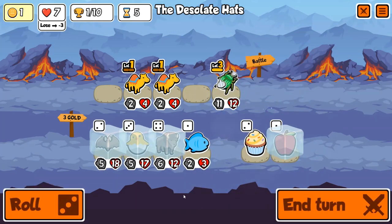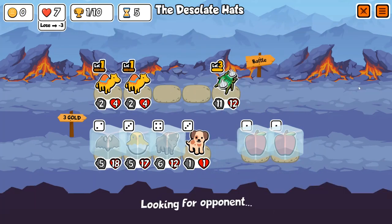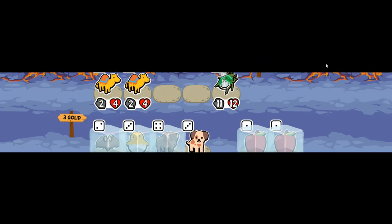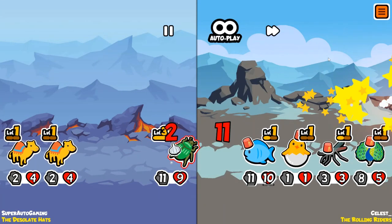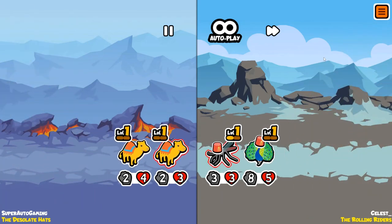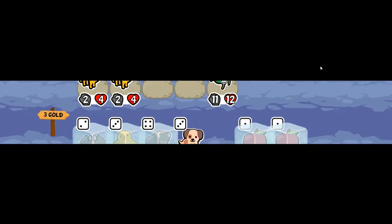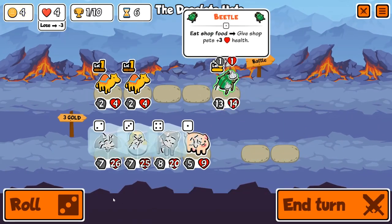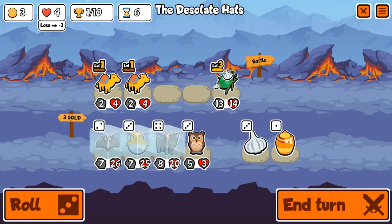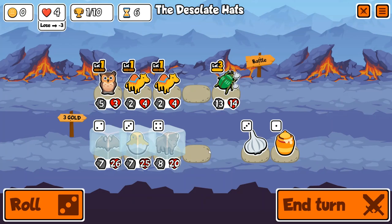We get a very good back-to-start here. Along with getting really lucky finding them all, we still have seven lives on turn five, which means we can go another couple rounds losing and still be able to get more stats on our units. You can see we've got a bat, hatching chick, bison frozen, and I do bison quite a bit honestly — I think it's just because I get it so much when I triple.